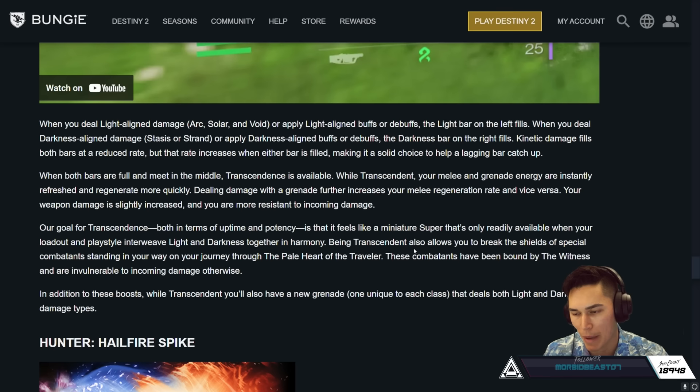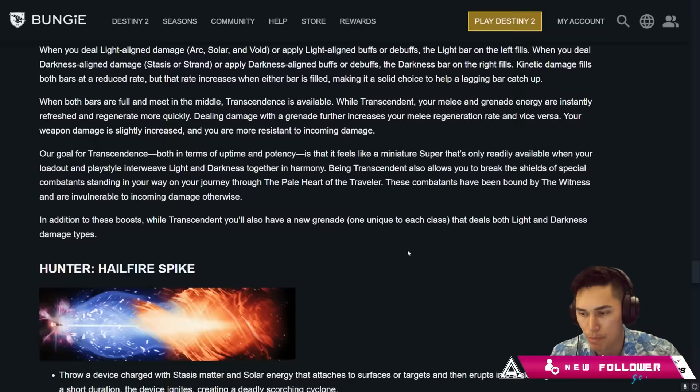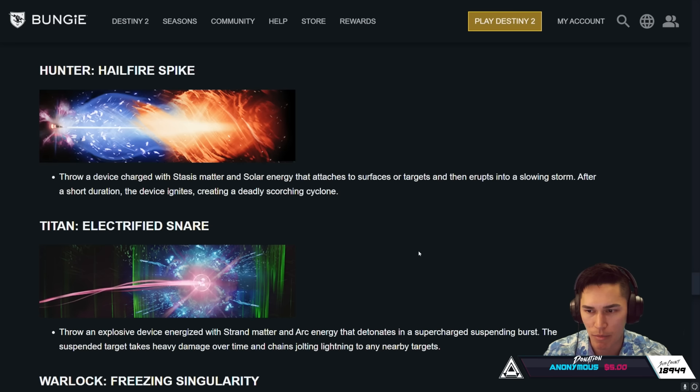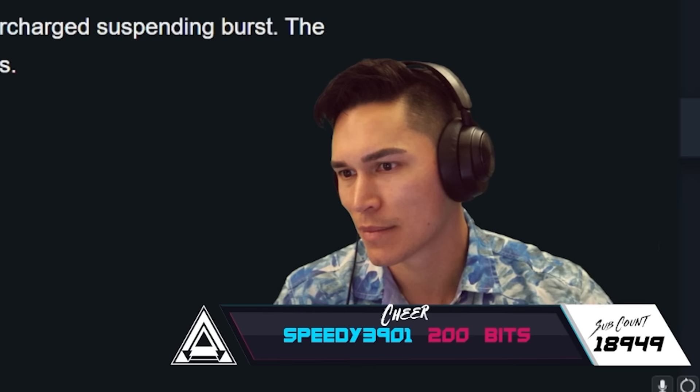Being Transcendent also allows you to break the shields of special combatants standing in your way on your journey through the pale heart of the Traveler. These combatants have been bound by the Witness and are invulnerable to incoming damage otherwise — so it's a mechanic we're definitely going to have to invest in. In addition to these boosts, while Transcendent you also have a new grenade, one unique to each class that deals both Light and Darkness damage. For the Hunter: Hellfire Spite — throw a device charged with Stasis matter and solar energy that attaches to surfaces or targets, then erupts into a slowing storm. After a short duration, the device ignites, creating a deadly scorching cycle.